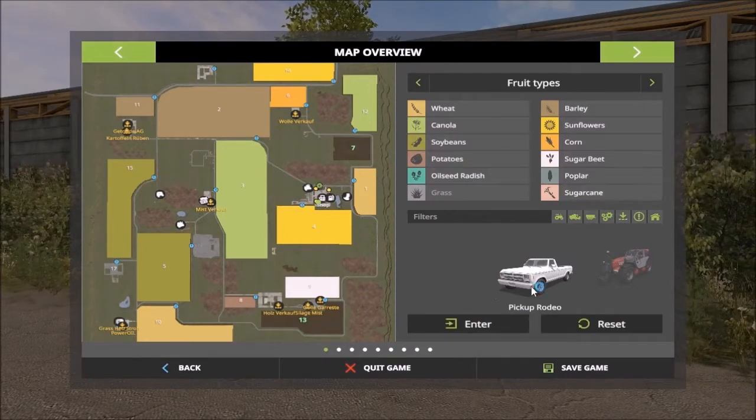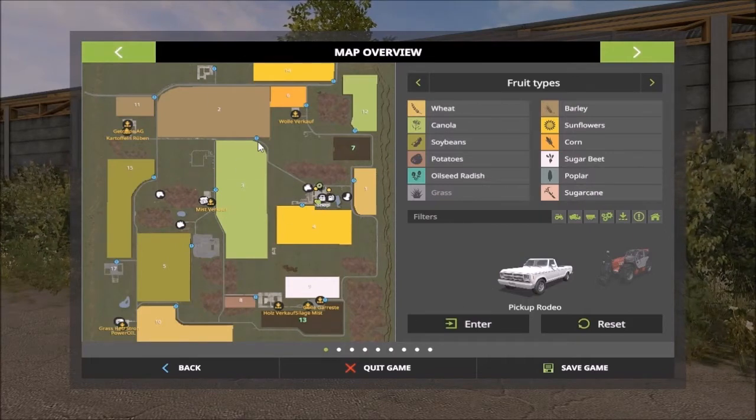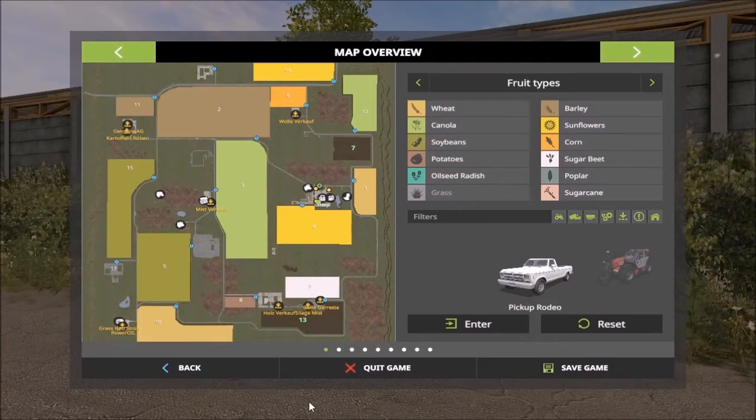Sugarcane is also included on this map. There are sell points all around. What I'll do from the main farm is drive up to the junction, visit the sell point there, and then go around and come back. So, sugarcane is here.